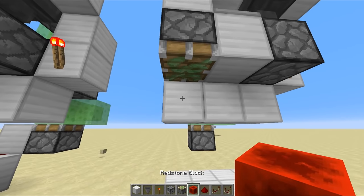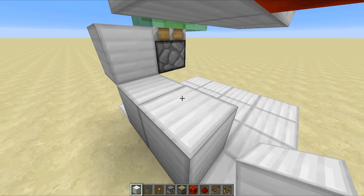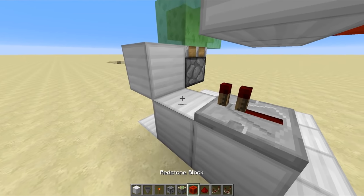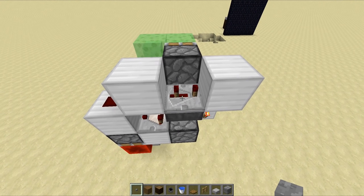Then underneath this block you want to place a sticky piston with a redstone block in its face. And then down at the bottom here you want to place a couple blocks across like this with a repeater running out like that and redstone dust running into that block. I've just blown up my tutorial build, and that's because I didn't set this repeater up here to 3 ticks — that's very, very important, so please do that.